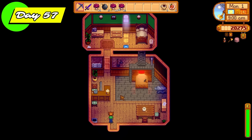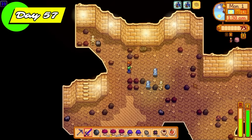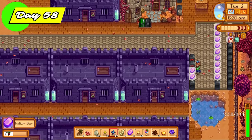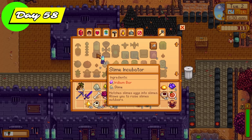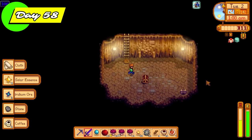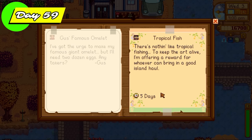Day 57, the first of autumn, and look at all these lovely slime bags we get. We get our gold axe back off Clint and we're going to pick up a Qi quest — going for four precious stones: we just have to find four prismatic shards, easy enough. We spent a lot of money today on bombs from the dwarf and went straight back down into the skull cavern. We're going for more monster eradication goals and iridium ore to make more money. Day 58 we're smelting ores into bars and also making some slime incubators using iridium bars and slime.